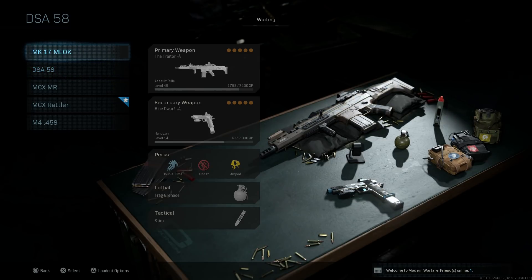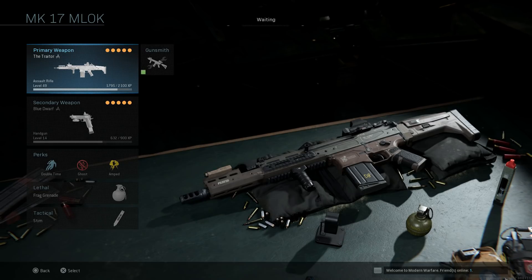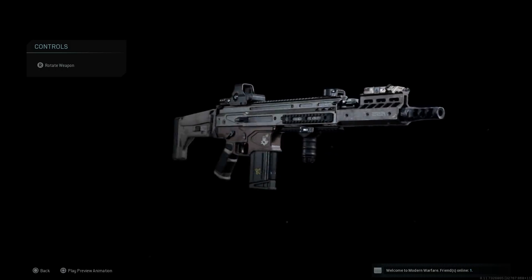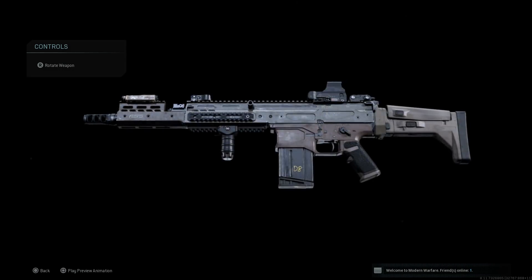With the standard 20-round magazine you get that typical tan or brown for the whole weapon, versus the Midwest Industries blueprint which gives you a darker variant of the SCAR with the cheek rest adjusted and the M-LOK handguard. You can see the Picatinny rail system is different as well. I think this is a really great-looking build - very aesthetically pleasing, and we kitted it out to perform the best it can in game while retaining the blueprint aesthetics.